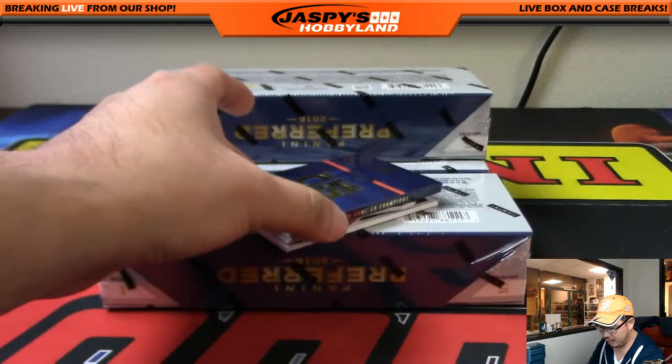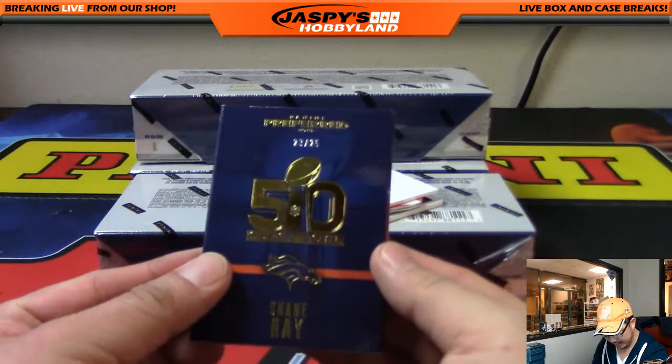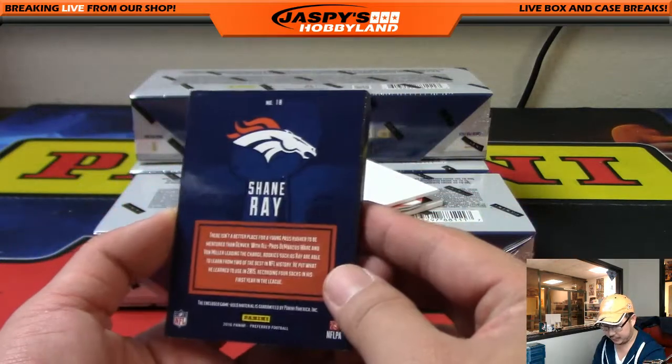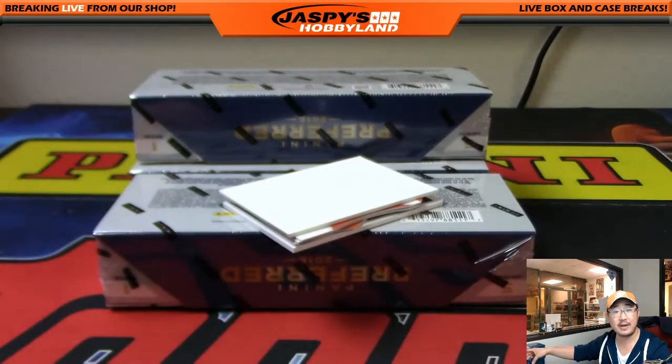Next one — 23 out of 25, Shane Ray, three color Super Bowl champ book. AFC West with that one — Jeff Hensley.